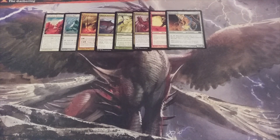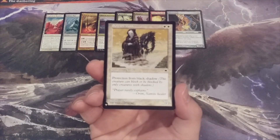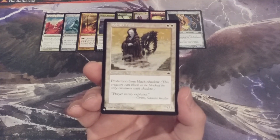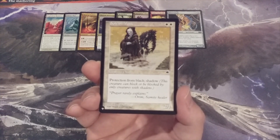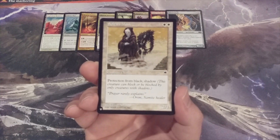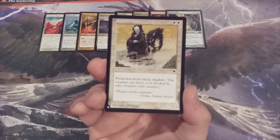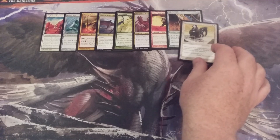Next up, creature number 9 — we're back to Mono White, and this time it is Sultari Monk. It's a 2-1 with shadow, and it has protection from black. A creature with shadow can only be blocked by other creatures with shadow, and can't block creatures that don't have shadow. For the purposes of this format, this is most likely going to be an unblockable 2-1 that has protection from abilities of black creatures, and it won't be able to block.